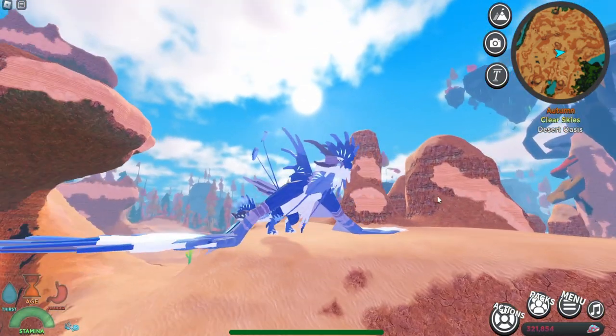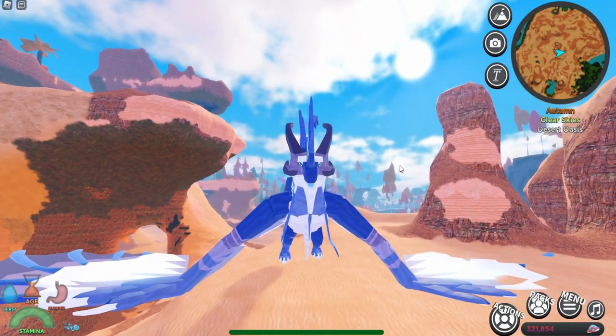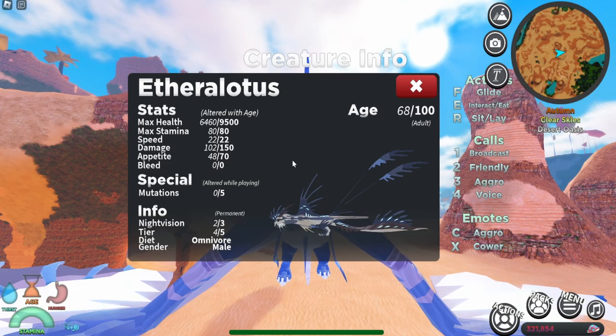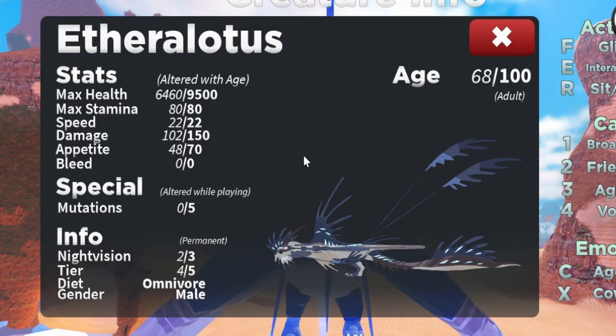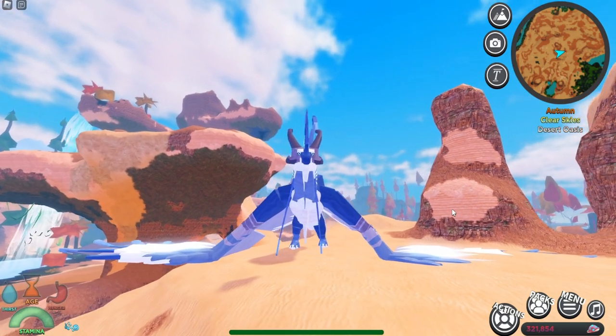This is the moderator creature right here and I'm quite excited to see its animations. But before we do that, let's check out these stats. It has a max health of 9,500 — that's a lot of HP. It has 150 damage, does zero bleed, and it's a tier 4. Those were the stats. Now let's actually check out its animations.